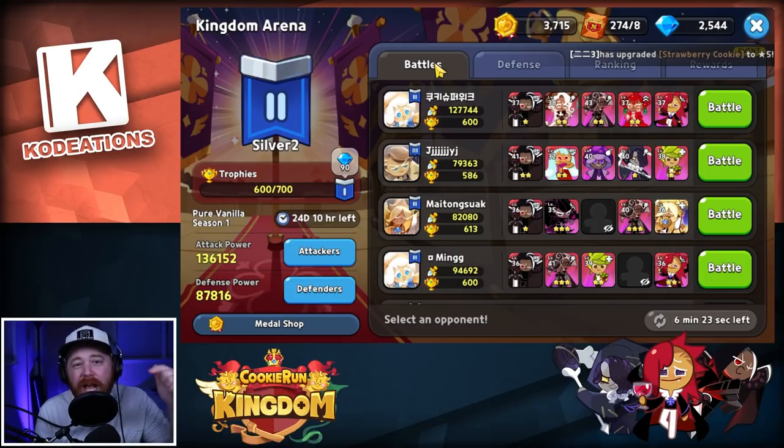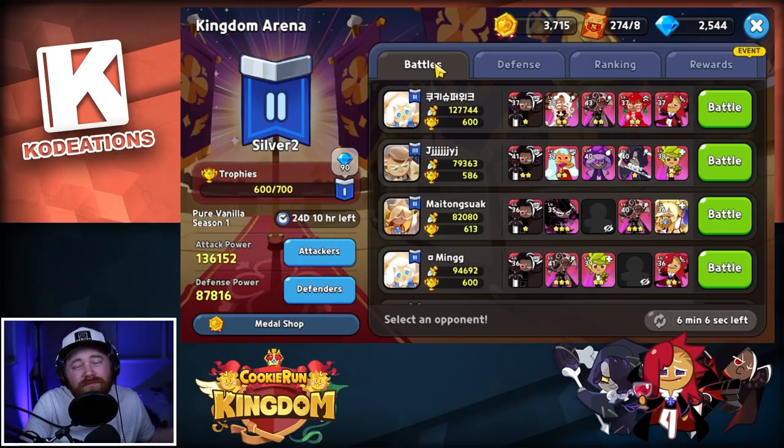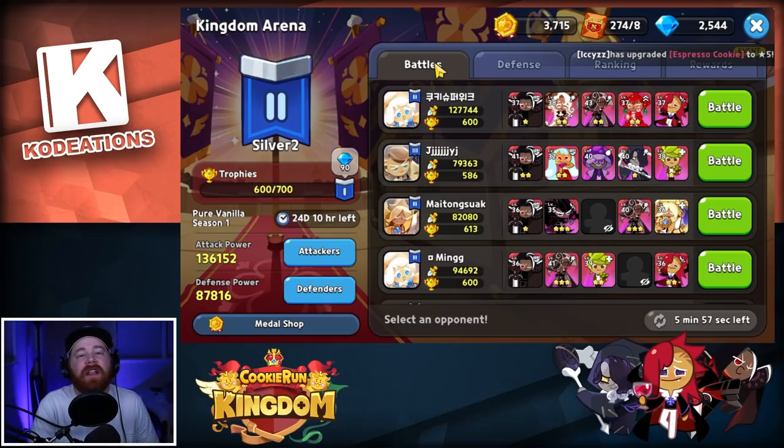That's going to be it for me, ladies and gentlemen. If you guys have any additional questions about Strawberry Crepe, drop them in the comments below or hit me up on my official Discord. My overall synopsis: Strawberry Crepe is really good — essentially OP and meta-shifting in the Kingdom Arena. In world exploration, nothing too crazy; Dark Choco still takes the number one spot there. Please like, comment, subscribe, and hit that notification bell — I'll see you guys in the next one.